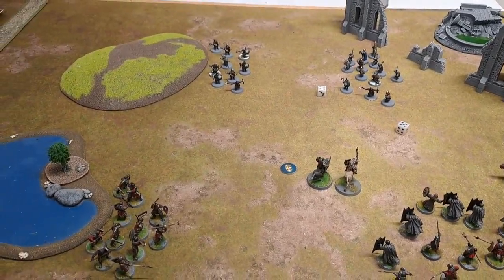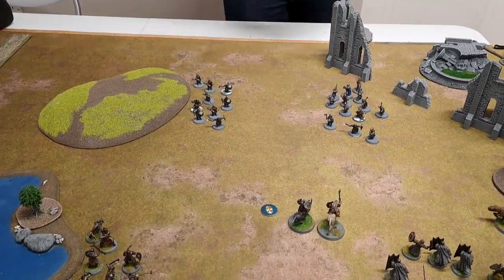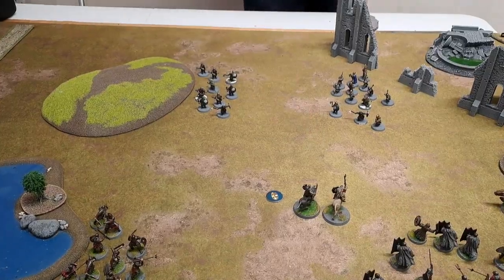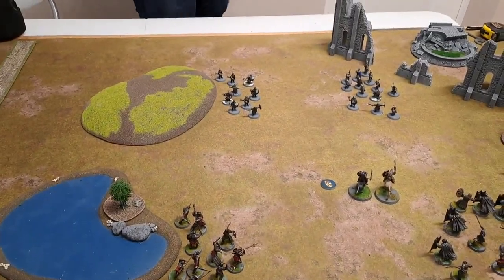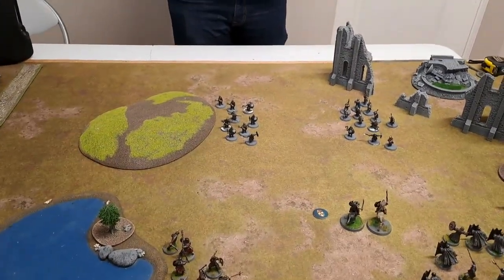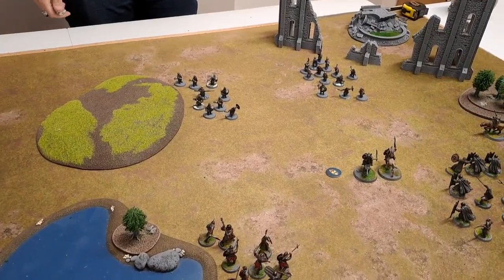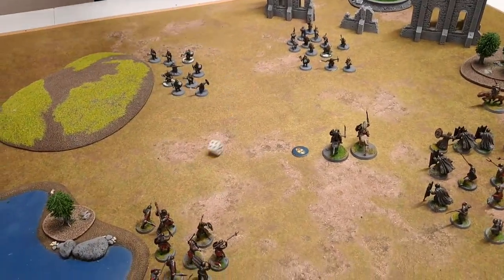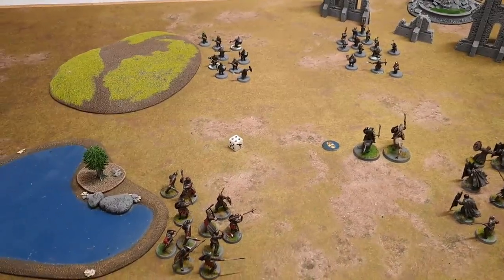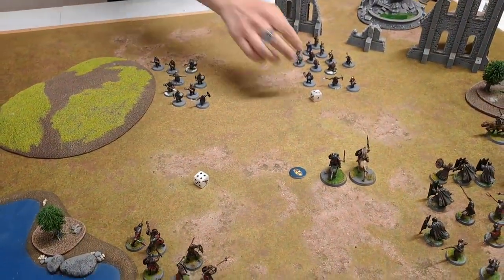Whether you hit the rider or the orc — roll those two to see which ones you get. One of each. One, two, three is the Warg; four, five, six is the Orc. Let's go for the Warg first. The Warg is defence four, you are strength three — that will be a five. Nope. And then my Orc has a shield, so defence five — another five needed. Nope. No wounds this turn.